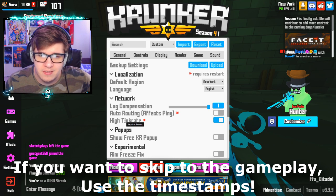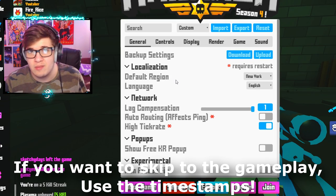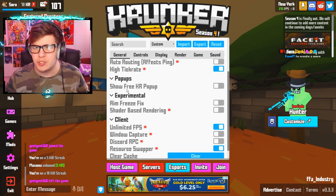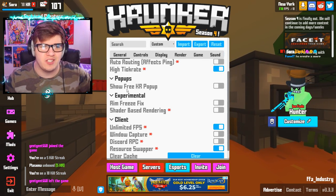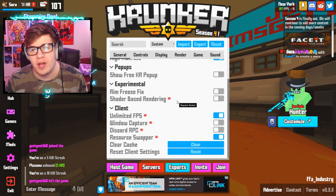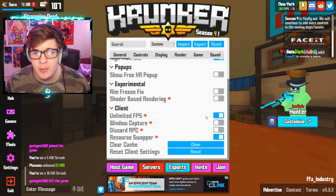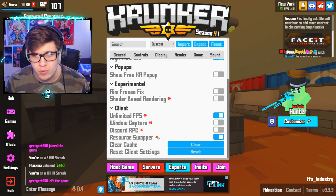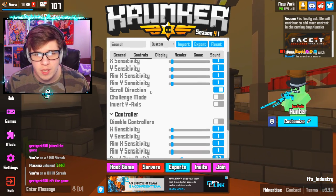Hopping into general settings: default region — I play New York and sometimes Miami. I have high tick rate on because I think that's just how the game should feel. I have the show free KR pop-up off — it's really annoying. Shader base rendering is off since that seems to really mess up the game. Unlimited FPS on obviously, window capture off, Discord RPC off, resource swapper on.